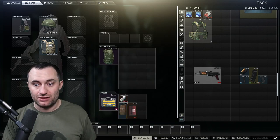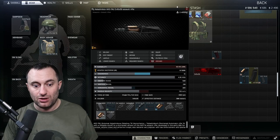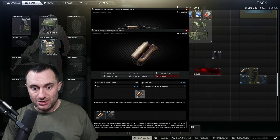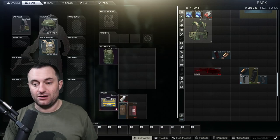We're going to pull the pistol grip off and pull off the hand guard. Make sure you're not pulling the gas tube — that's a separate piece. Pull the hand guard off; if you accidentally pull the gas tube off, you have to put it back on.